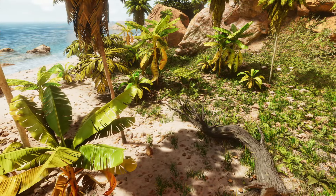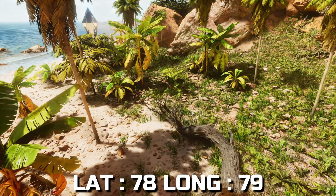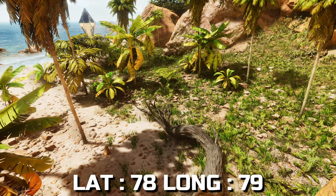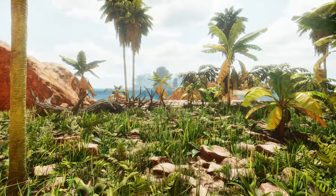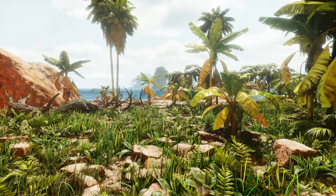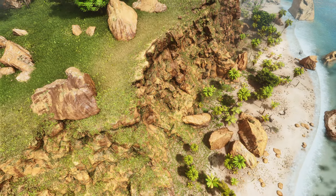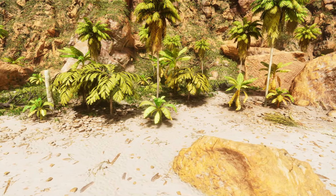Coming in at number nine, we are a stone's throw away from the previous base. It is at latitude 78 and longitude 79. Now the good thing about this base is it's a lot safer than where we just previously were. You have the rock base to cover part of your base if you build it against the wall, as I have done previously.